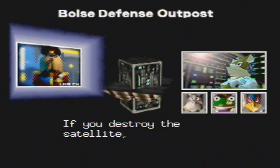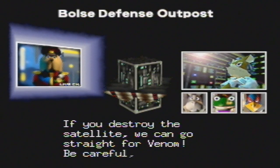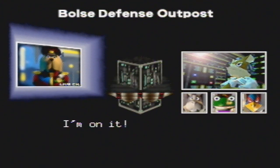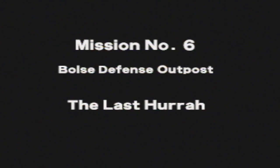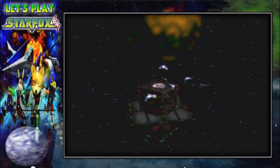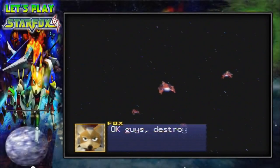If you destroy the satellite we can go straight for Venom — be careful Fox, I'm on it. The last turn of Bolse is basically the Death Star scene from Star Wars Episode IV.